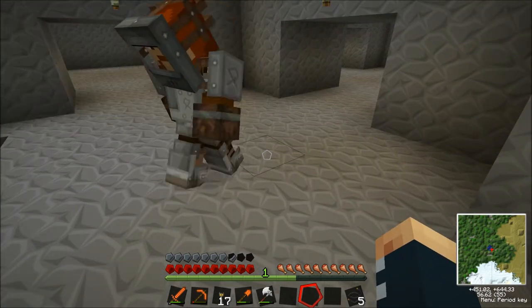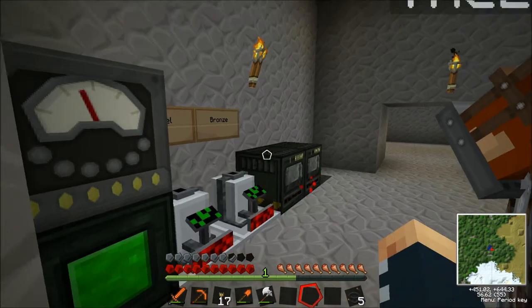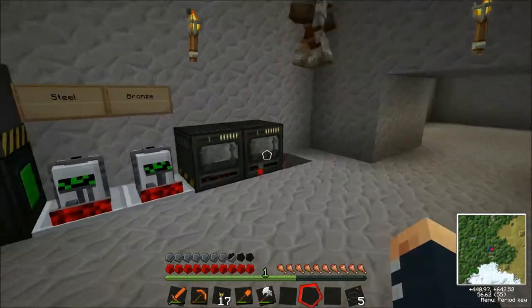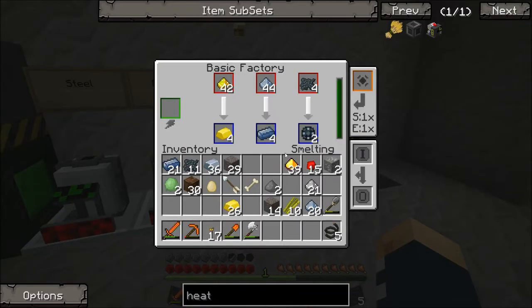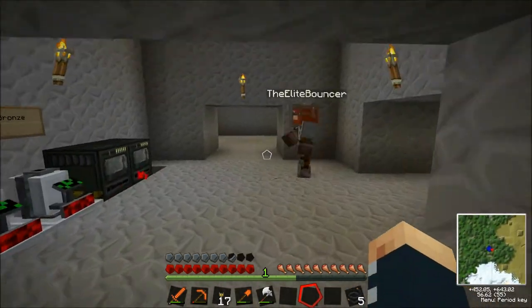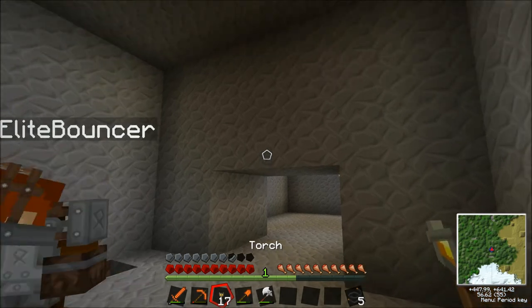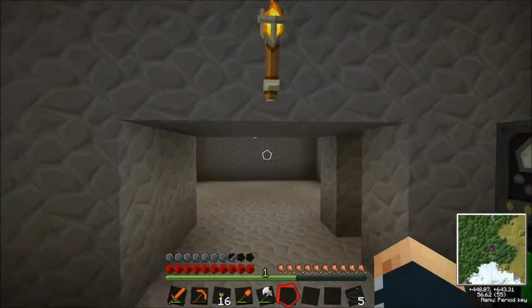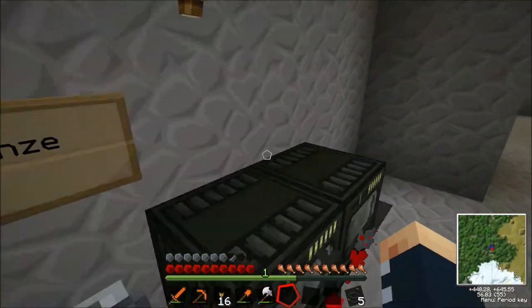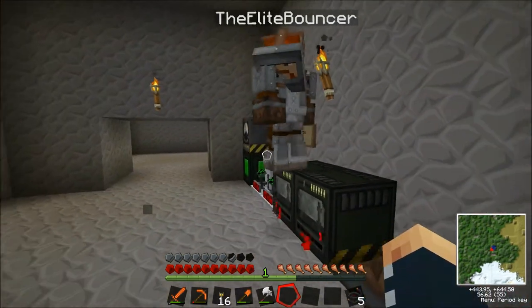We're looking pretty good actually. We've made a few machines and I think we're doing pretty well. We're coming up to the end of the episode, so thanks for watching, guys. Next time, Joe and I will do a bit of mining between episodes, and we'll get a few more heat generators set up to generate more electricity. Once we do that, we should have enough stuff to make a nuclear reactor or maybe a quarry. Who knows — see you next time, goodbye!